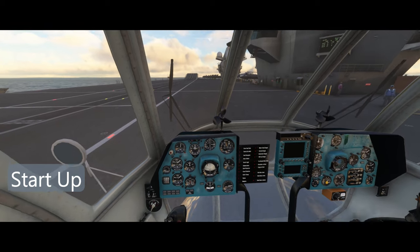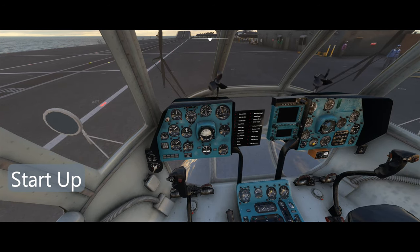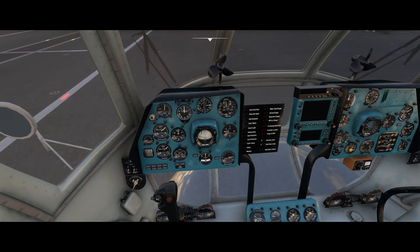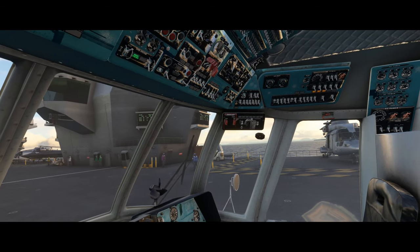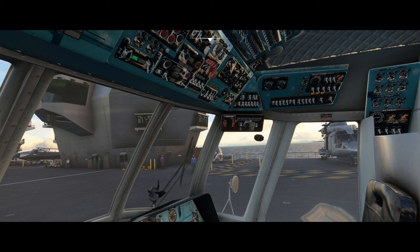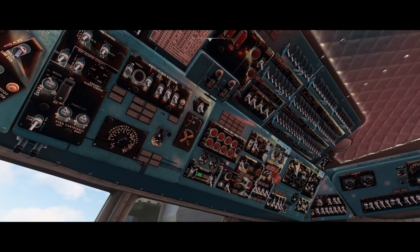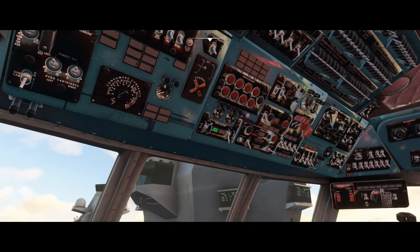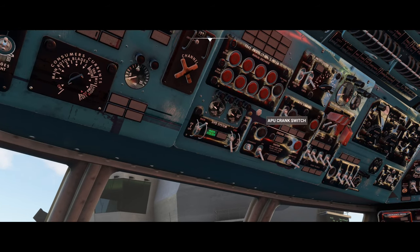If you've flown the DCS version, the startup procedure is much the same, only a little simplified. First thing I'm going to do is close the doors. You'll find the battery above the co-pilot seat. These banks of switches on the overhead panel are the breakers. As this is a marketplace version we only need to concern ourselves with the ones in the middle and on the right — the ones on the left are for weapons systems which we don't have anyway. Although I have been able to start this helicopter without turning on the breakers, so I don't think they actually do anything, but it's part of the startup procedure and I do like flicking switches.